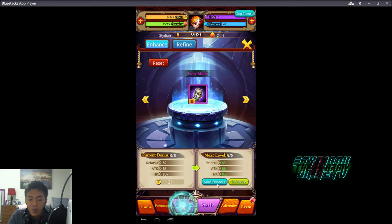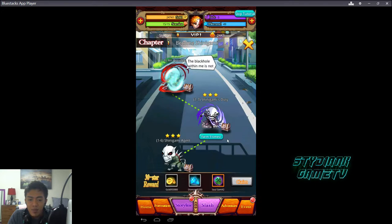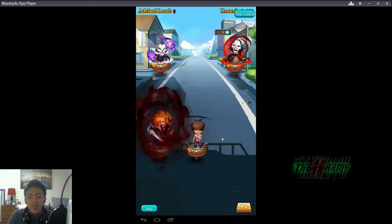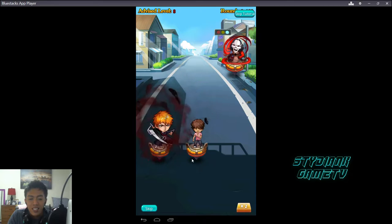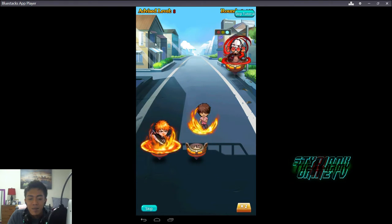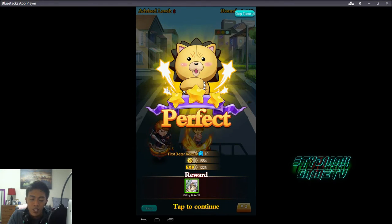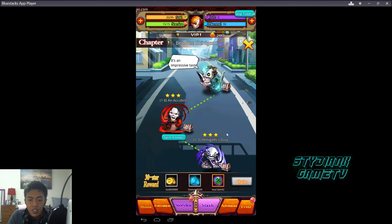We got that to eight on the last one, nine before — now eight again, which is weird. Here's a good example: the one in front of Ichigo got attacked by Sado because it's random, but Ichigo attacked the one directly in front. That explains the targeting mechanics pretty well.